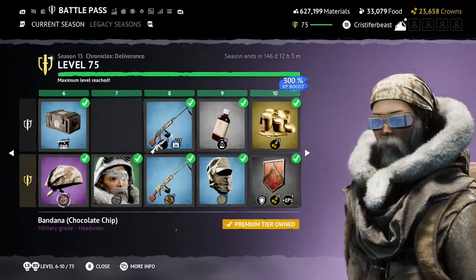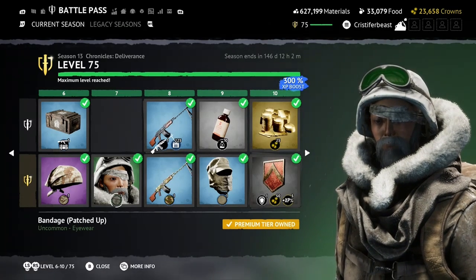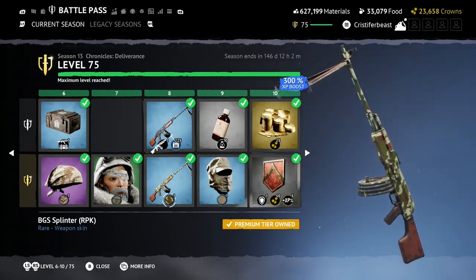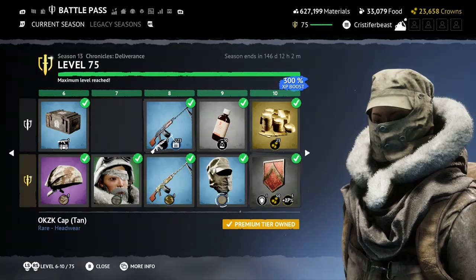Starting off, we have one of the biggest pieces of new content that comes with every new season, and that's the new seasonal battle pass. This season's battle pass is a military-themed Soviet battle pass that is heavily inspired by Bohemia's new title, Arma Reforger. This new battle pass will give players tons of long-awaited Soviet weapons, camo, and gear, allowing us to finally have the ability to dress as both sides of the Cold War conflict. I made a longer video covering the entire battle pass, which I will have linked below.